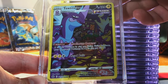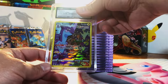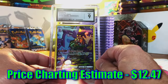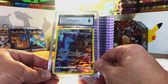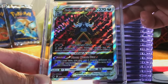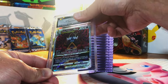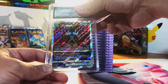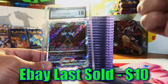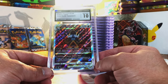Toxtricity Galarian Gallery Full Art from Crown Zenith — love this artwork. I've got to go with a 9.5 or 10. It's a 9 — yeah, that's fair, not too far off. Last slab in the third stack: Hisuian Samurott V-Star Galarian Gallery from Crown Zenith — awesome artwork. I've got to go with a 9.5 or 10. Gem Mint 10! Love those V-Stars — Galarian Gallery V-Stars are excellent.